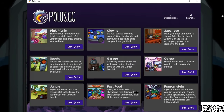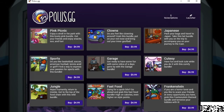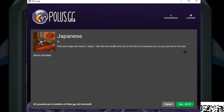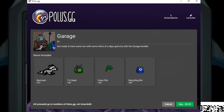Next up we've got the garage bundle. Some of these items are actually pets — the raccoon is a pet, and it looks like the ones with pets are a bit more expensive. We've also got a TV head, a hose pile, and a recycling bin. The picture in the corner shows you everything included.